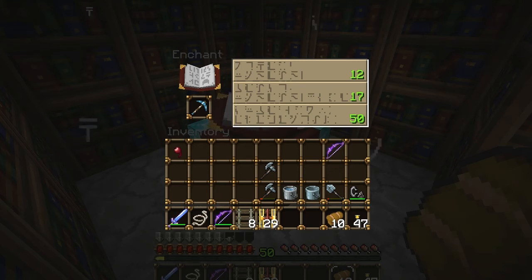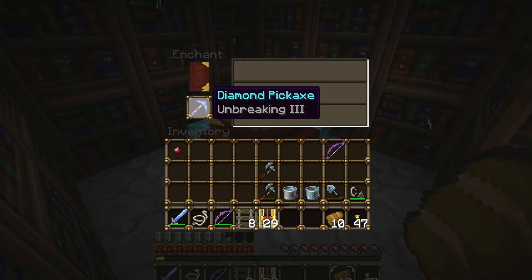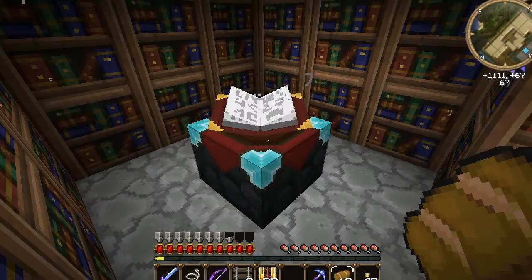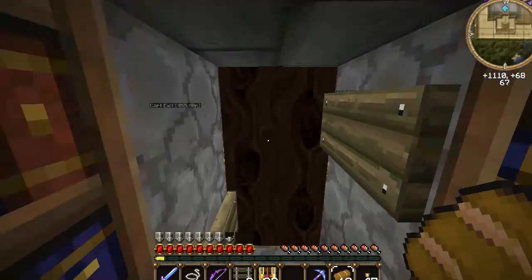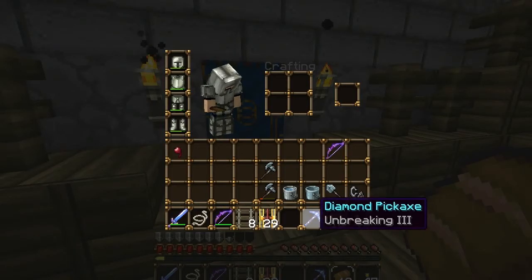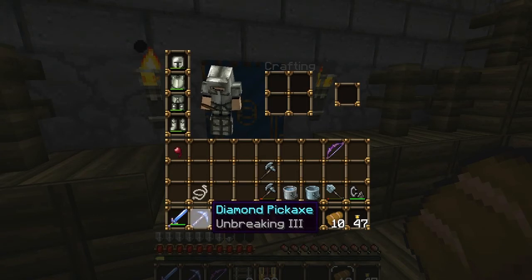But I wanted to enchant this diamond pickaxe and show you what I got from it, so let's have a look. Unbreaking 3. Well, that is certainly disappointing, but it's better than nothing. The last pickaxe I had was Unbreaking 3 and Efficiency 5, so Unbreaking 3 isn't exactly something I'm that happy to get, but as I said, it's better than nothing.